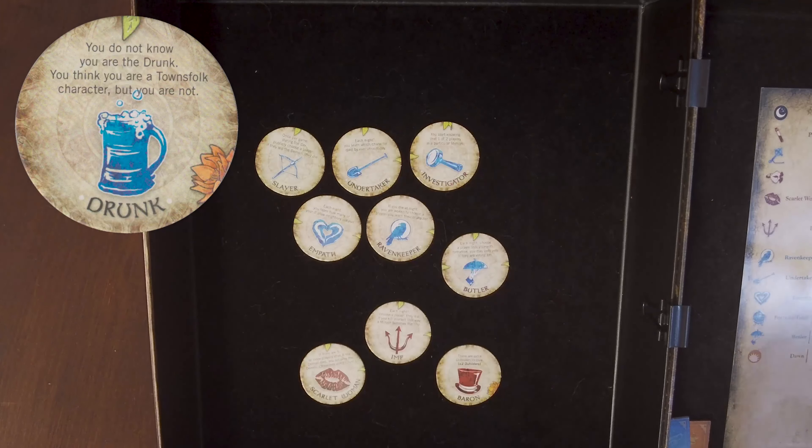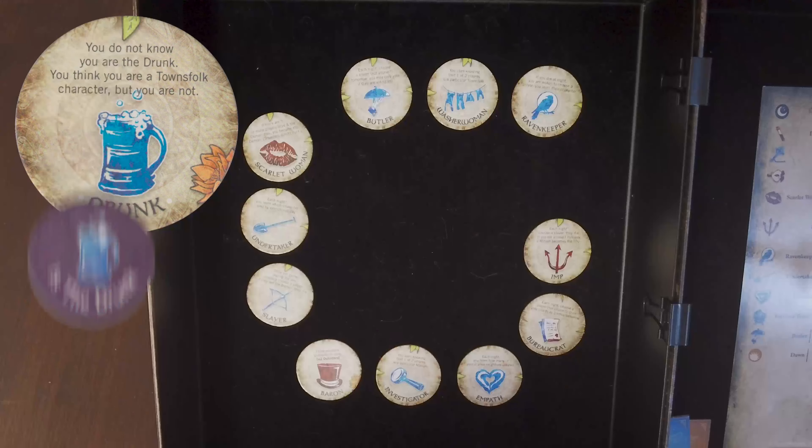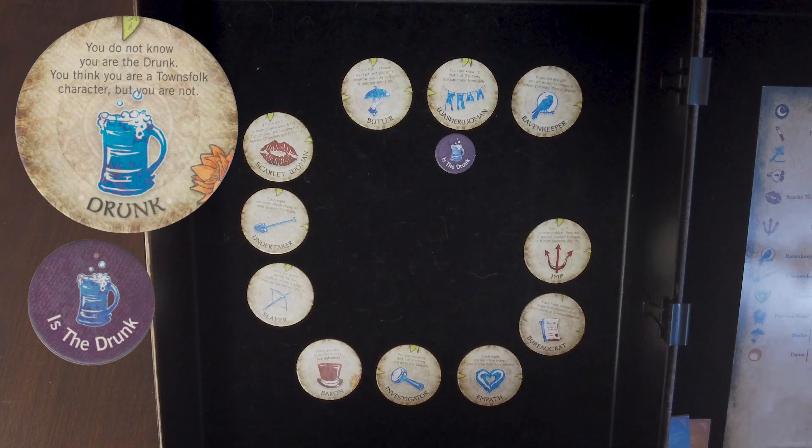Drunk. This character does not know they are the drunk, but they are, in fact, permanently drunk. This means they don't actually have any ability, though the storyteller will treat them as if they do. The storyteller will replace the drunk character token with another townsfolk character in the bag during setup, and assign the drunk reminder token to any of the townsfolk characters before launching into the first night.